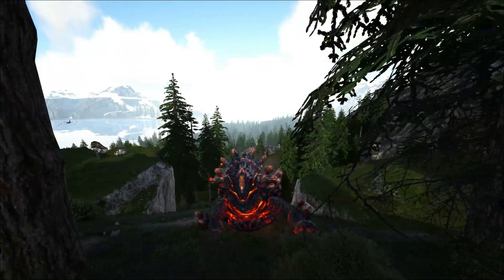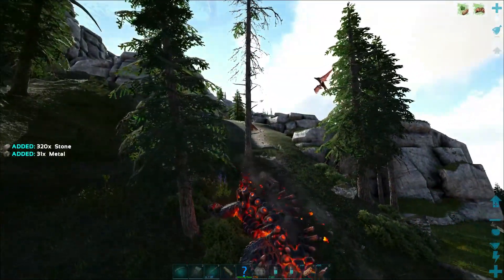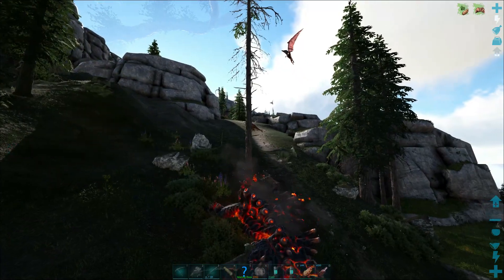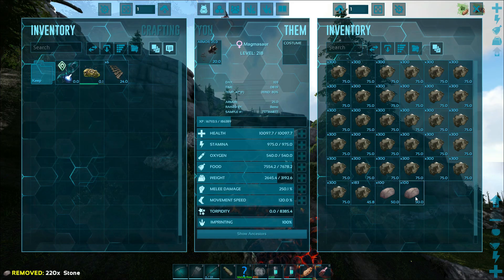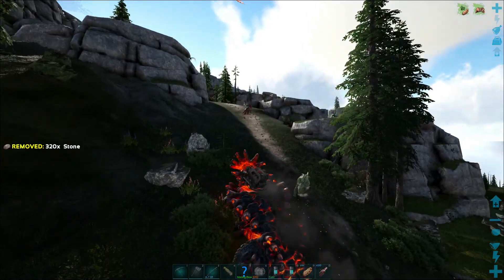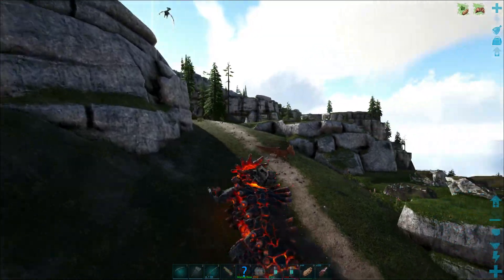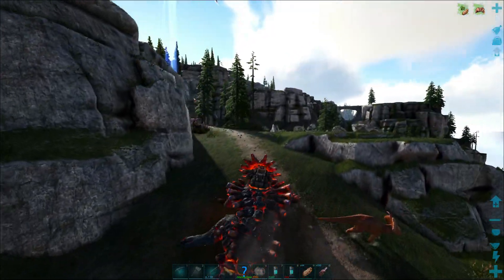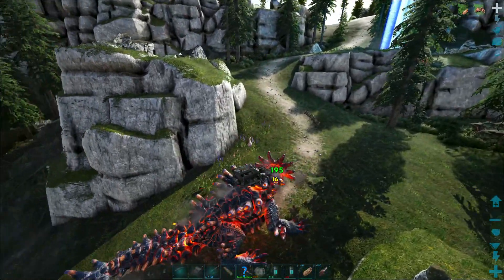We're going to be doing some base building — and not just regular base building. We're going to be doing some expanding on what we already have. As you can see, we've got a ton of metal but we're really running out of space, and we can't really go anywhere else because our little island that we're on is totally filled with our normal base. So what we're going to be doing is using cliff platforms.